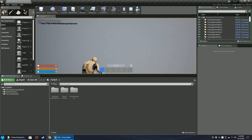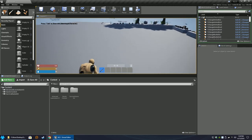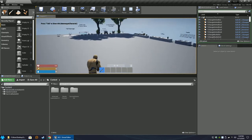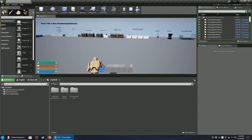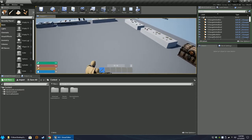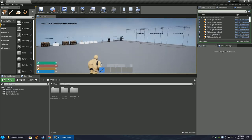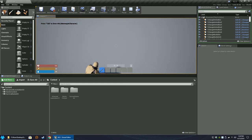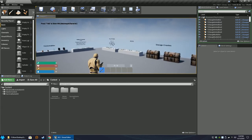Unpausing and looking at the general movement, you'll notice the speed is very inconsistent right now because it's being set in both the Survival Game Kit and the Advanced Locomotion System. Let's go ahead and get started on fixing this.